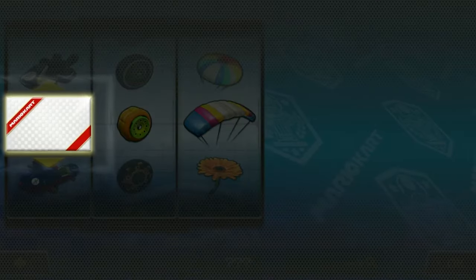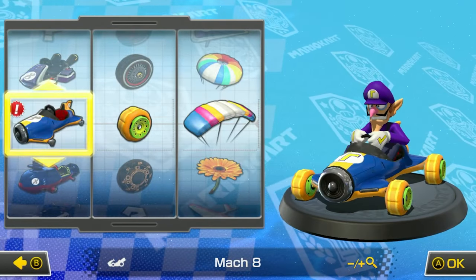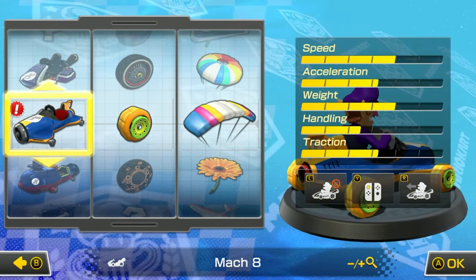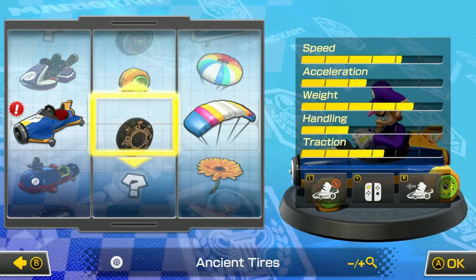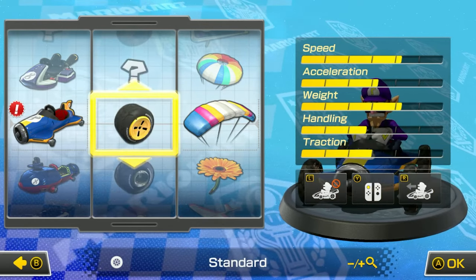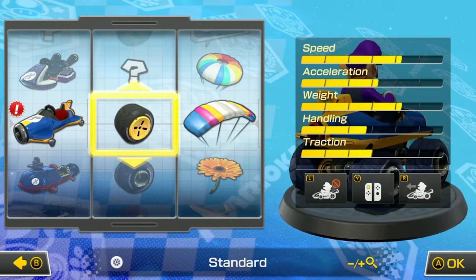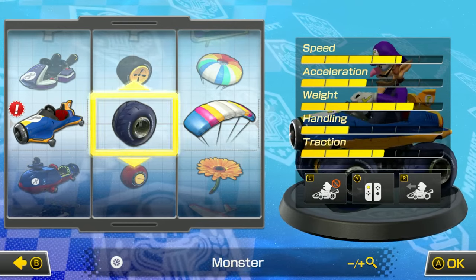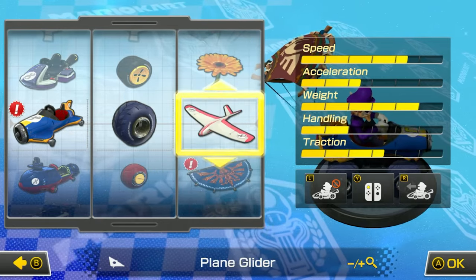Let's start with Waluigi — he's a classic. Oh yeah, another kart. What do we got? A Mach 8 — it kind of has like a jet engine in it, that's pretty cool. Speed, acceleration, weight, handling, traction. Let's do some heavyweight ones to match this. Nice, that's pretty weighty. Oh, the wheels get huge for that one! We're gonna do that just because it looks kind of silly.